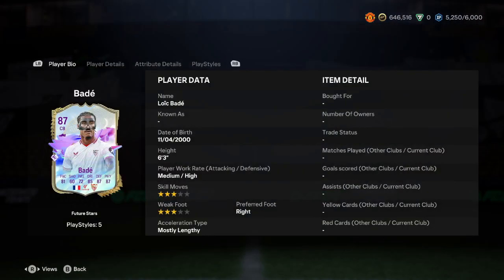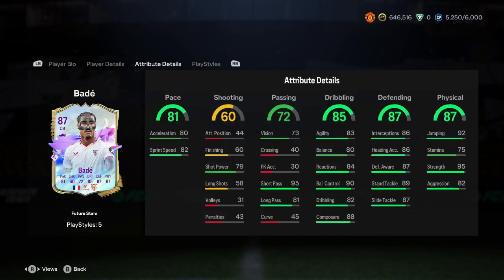He's coming in at 6'3", medium-high work rates. He has 3-star skill moves, 3-star weak foot — doesn't really matter on defenders. He has the mostly lengthy acceleration type. He has 81 pace, 60 shooting, 72 passing, 85 dribbling, 87 defending, and 87 physical.